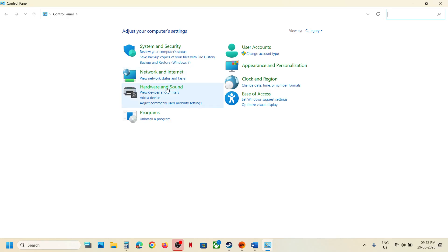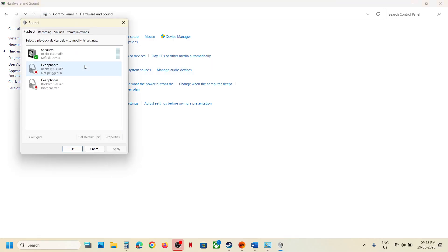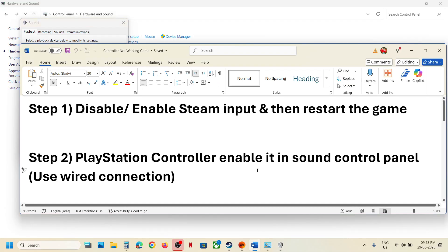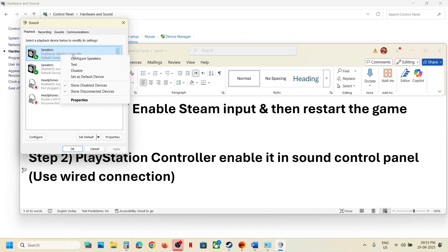Go to Hardware and Sound and then click on Sound. Use a wired connection to connect your controller — plug it in using the USB cable. Once you connect your controller it will be detected. You can see the controller is detected now.